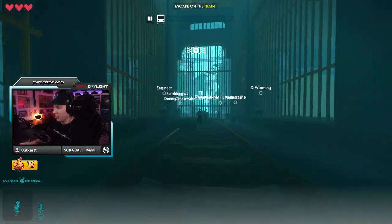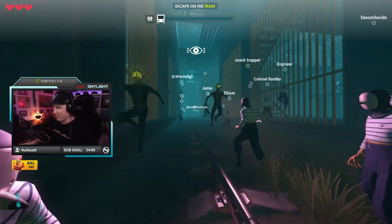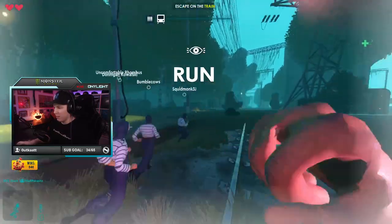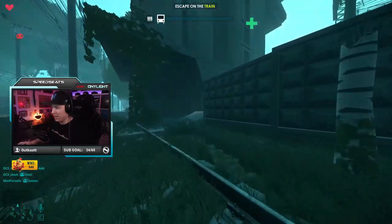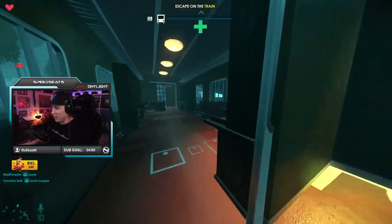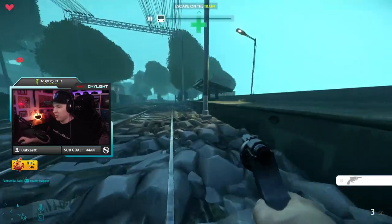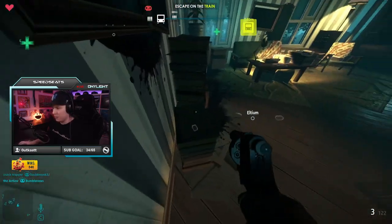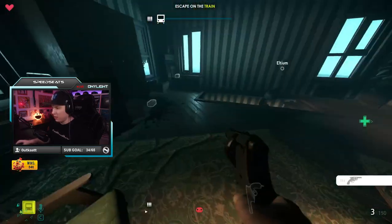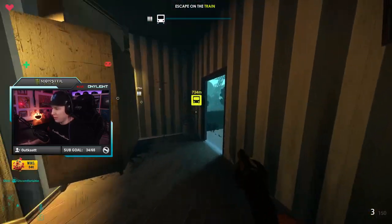Oh my god, there's a zombie! How do we get out? We've got like one guy here. Wait — am I a zombie? No, I don't think so. I think I'm supposed to find a weapon. I don't know — are people turning into zombies behind me? I can't even tell.